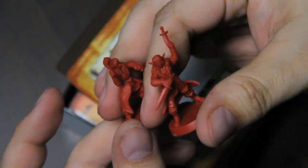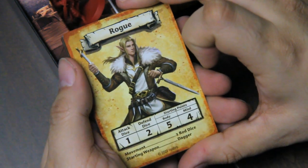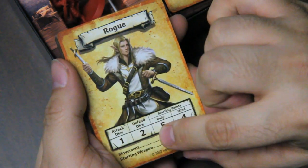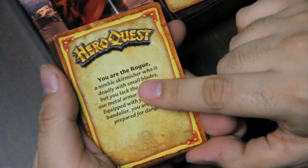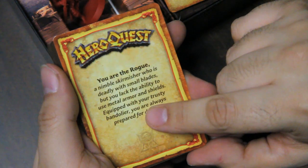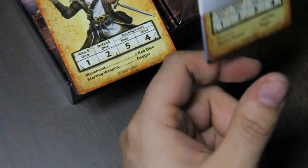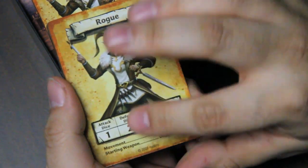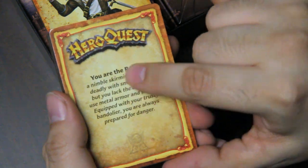Basically you get a male and a female version. Then we get the cards. The Rogue card shows two red dice, starting weapon dagger, with stats of one, two, five, and four. You are the Rogue — a nimble skirmisher who is deadly with small blades. But you lack the ability to use metal armor and shields. Equipped with your trusty bandolier, you are always prepared for danger. And likewise, the same information appears here with different art, and the exact same card on the other.